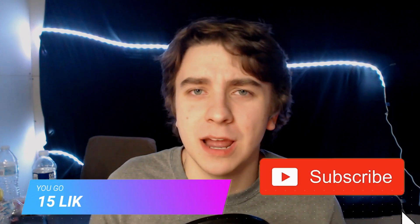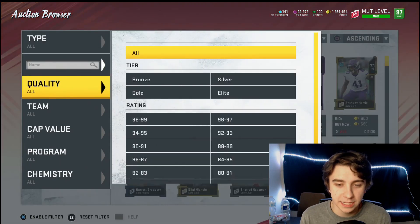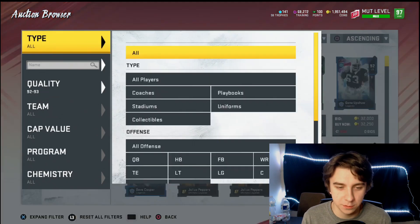The first thing you want to do is head over to the auction house. So check it out — the auction house. This is how I do the method: I go over to quality and go down to 92s to 93s. At first they're going for 31k, but you can obviously filter it down.